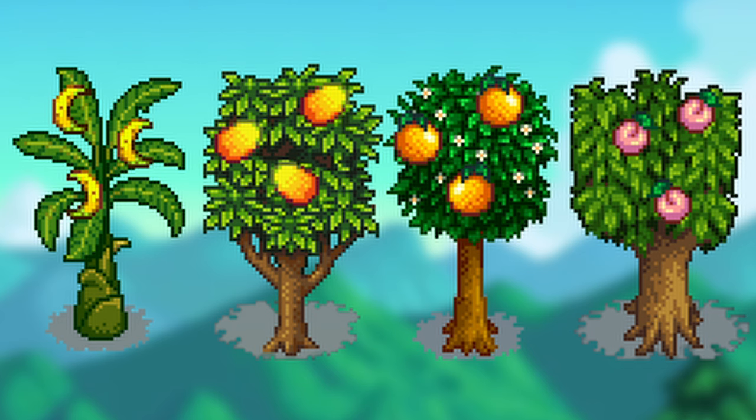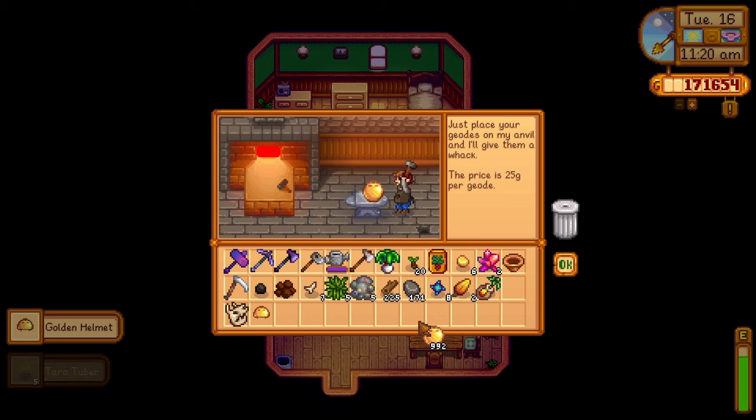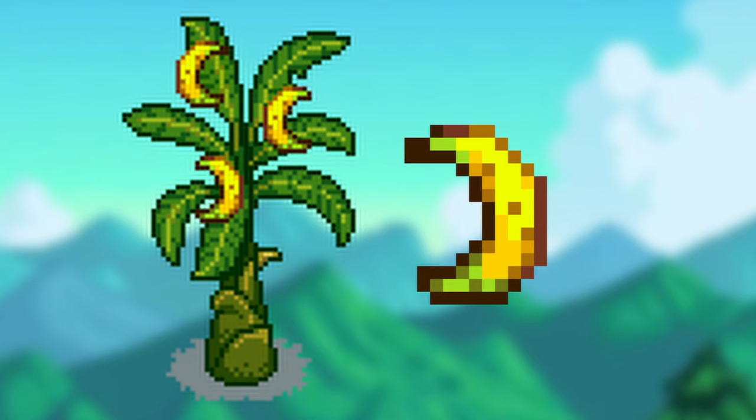In summer, the banana tree, mango tree, orange tree, and peach tree can grow. The banana tree is sold at the island trader for 5 dragon teeth or found in golden coconuts at Clint's. Each banana sells for 150g.